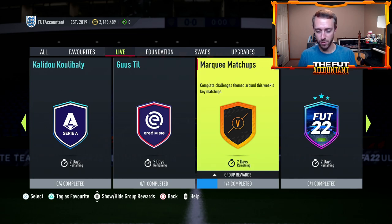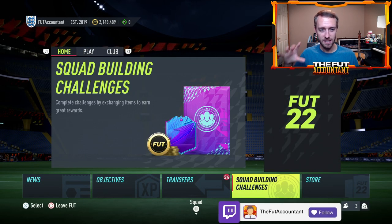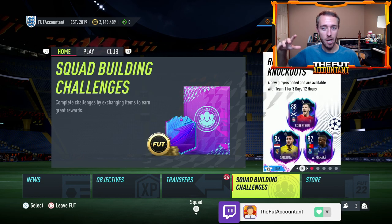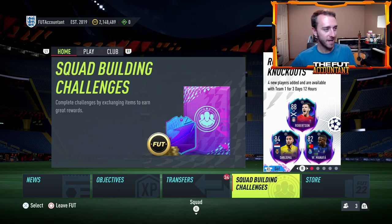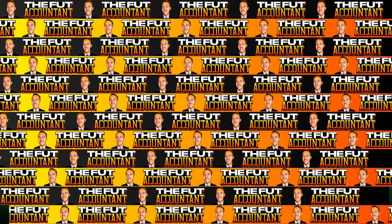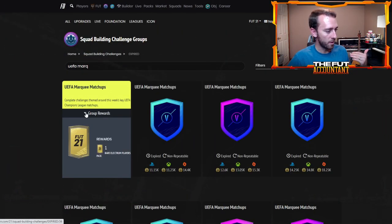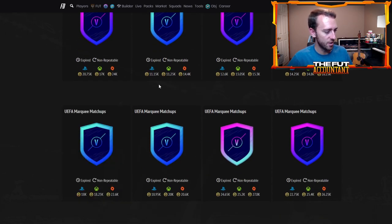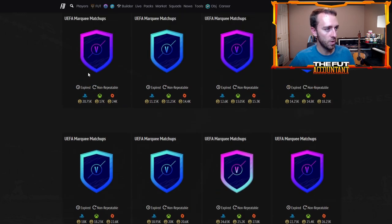It usually comes out on Tuesday and it features a game from the Tuesday Champions League match day and then the Wednesday slate of games for that same match day. If we look back to last year in FIFA 21, we're expecting a UEFA marquee matchups that will look a lot like this — with a group reward, usually pretty cheap: 18,000 coins, 20k, 12k, 20,000 coins.